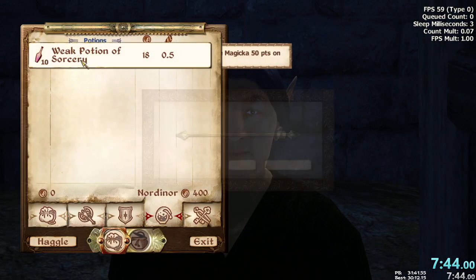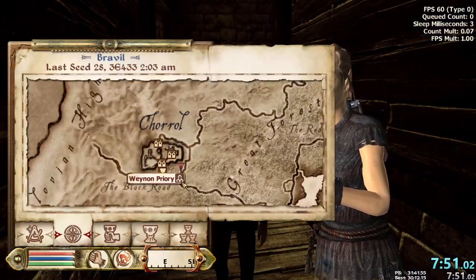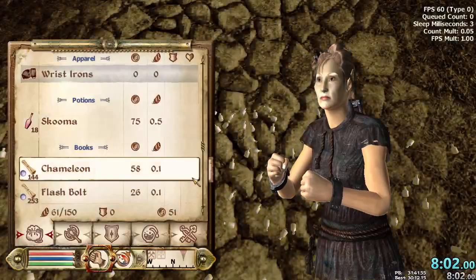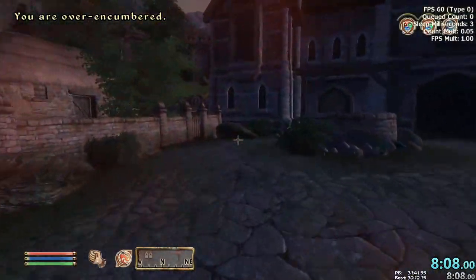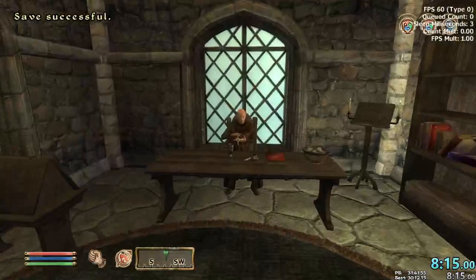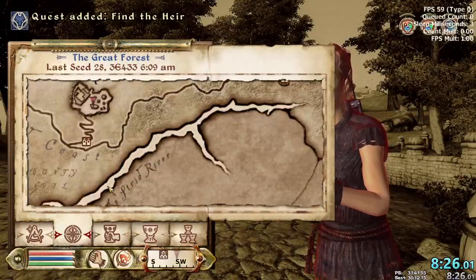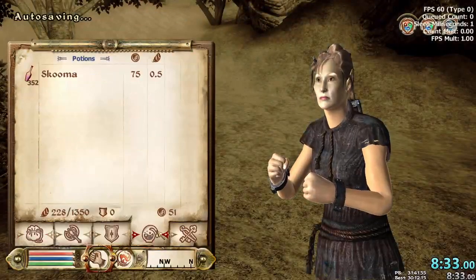If you drink four from your hotkey and then another four from your menu, you can drink eight. But after that the game has already counted to five, so you can't do more than eight. Here I'm going to dupe it — pick up a few bottles, drop them, pick up a few more, drop them again. I'm only going to drink five here because it's not a very long distance. I made a save there for load warping. And we talked to Jauffre — he tells us to waste no time.